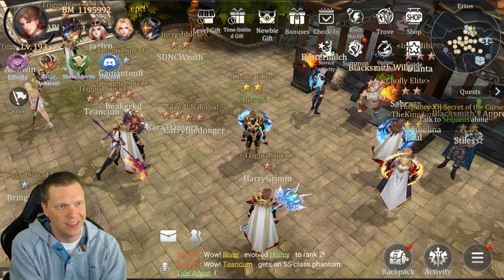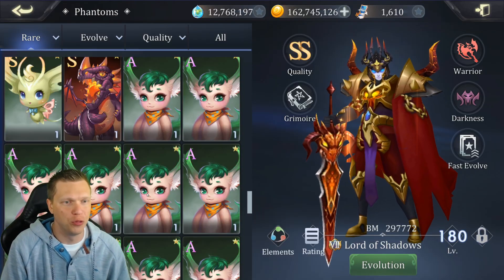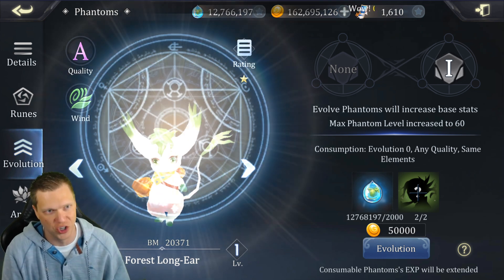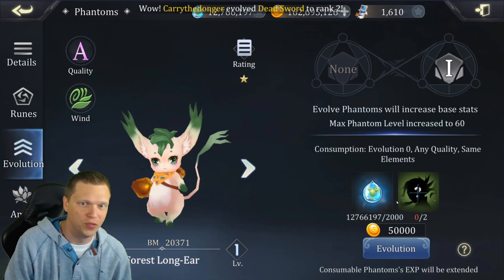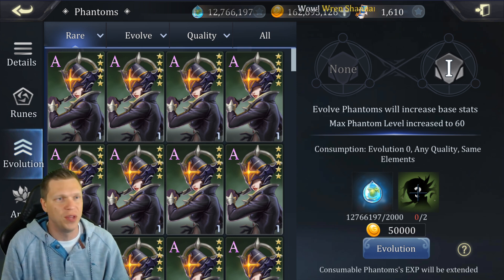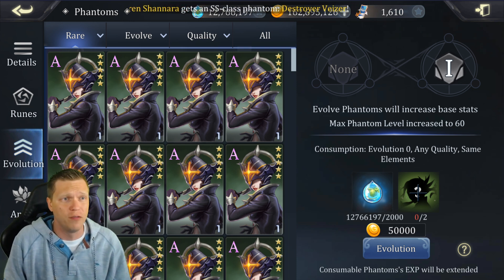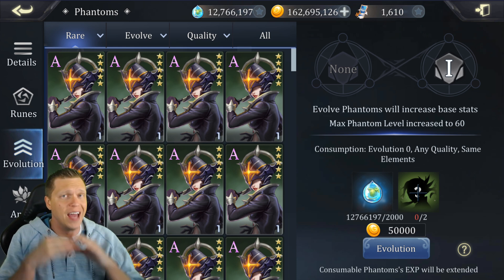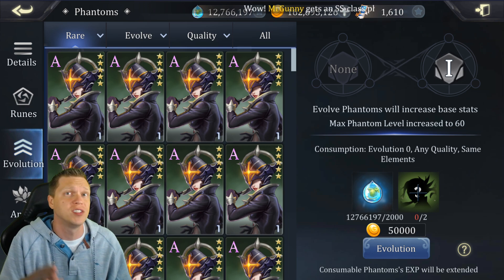Fast Evolve is in the game and I want to show you why this is such a big deal. Typically when we're evolving our Phantoms, we have to go through one by one — click Evolve, click Evolution, click over here, click these two, click Evolve, wait for the animation, let it play. Then we have to go back out, select another one, go to Evolve — and this is just for the first Evolve. Even though Summoner's Glory was a great game with lots of potential, this was always the main complaint: we have to do all this evolving for level 1 and level 2. The later ones aren't so bad — level 3 and above — because you don't do it nearly as often. But level 1 and level 2 evolutions happen so much that it was one of the biggest complaints of the player base. Now they've finally been able to address it and get this system implemented.